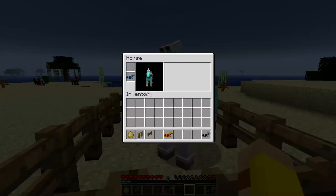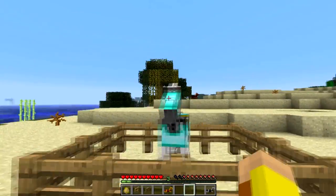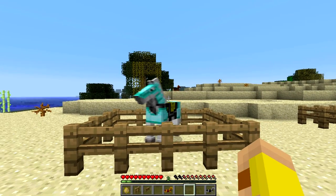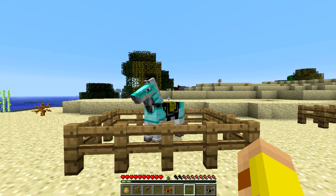I'll put the diamond beauty back on him and he is going to look amazing! So guys, that's it — this is how you do armor on the new horses in 1.6. Hope you guys enjoyed. PalmWord signing off, peace!